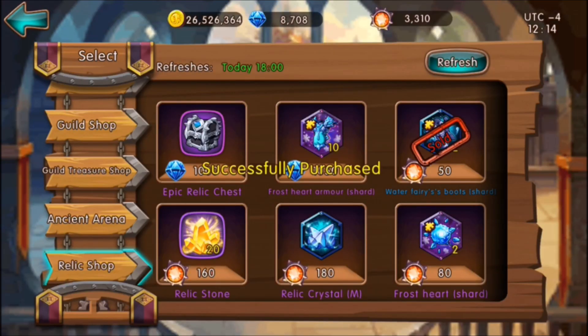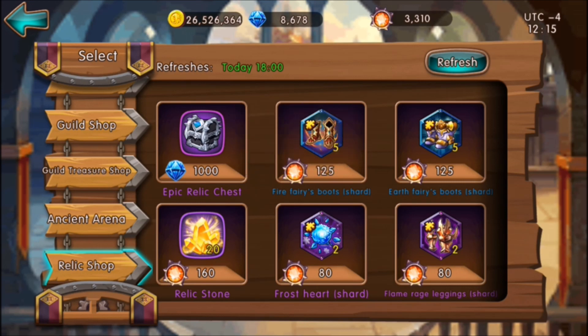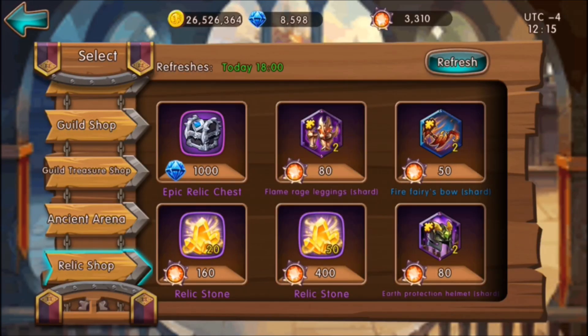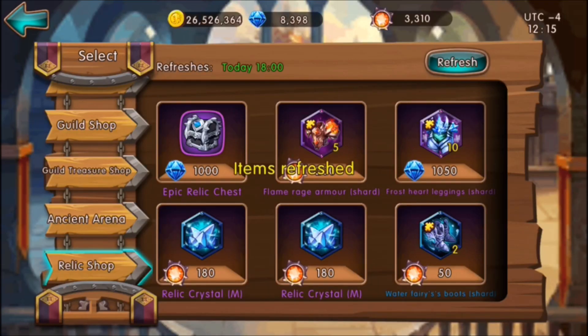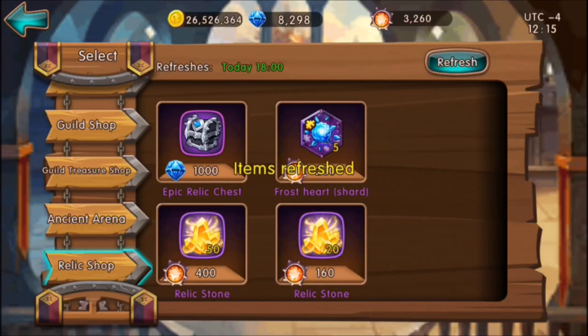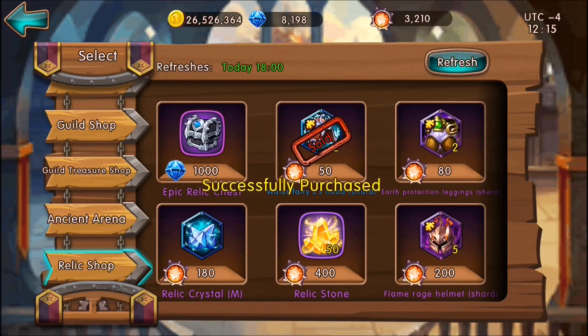You'll just keep resetting it — probably like ten or fifteen times — because the cost doesn't go past 100. It goes 30, 30, 50, 50, and then up to 100 and stays there. You'll be spending around 2,000 gems resetting. I've been getting a lot of bad stuff lately — no ice pieces.